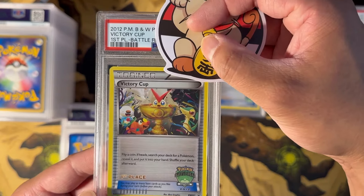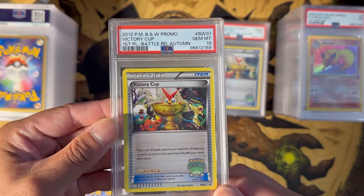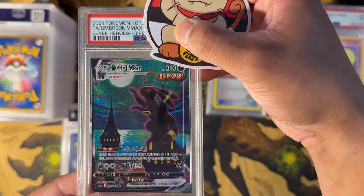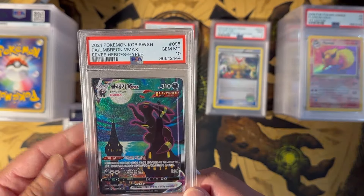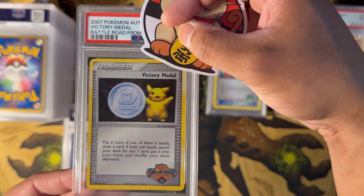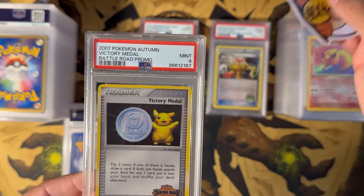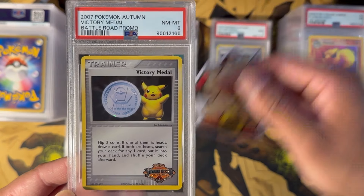Another First Place Cup — this got a PSA 10. Very nice. I believe this is one of the cards we got upcharged for. How about an Umbreon in Korean? This got a PSA 10. Very nice. Victory Metal Battle Road — this is the promo, very pretty card — this got a PSA 9. Got another one here — this one got a PSA 8.